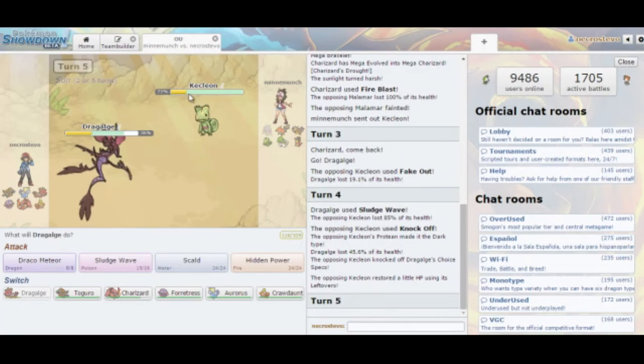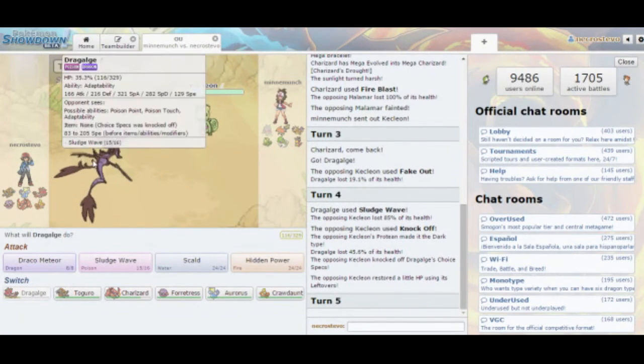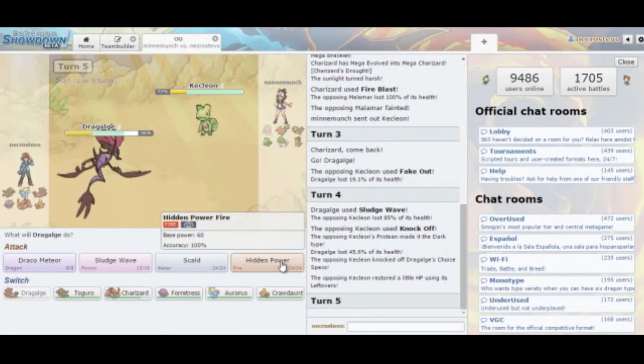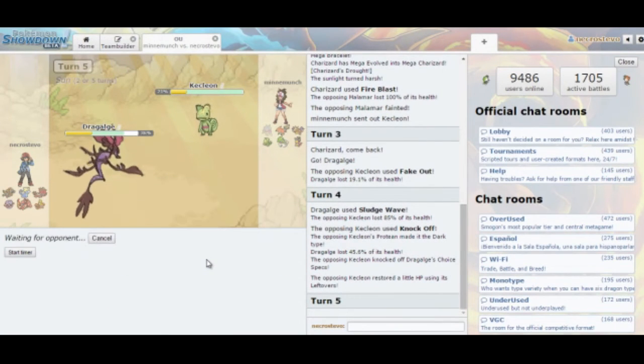That was a Specs Sludge Wave that Kecleon just lived — and that was Adaptability-boosted too, so I'm pretty sure he would have also lived the Fire Blast from Charizard. Here I just go for Sludge Wave again; there's no reason to change moves. He didn't bring Registeel, which I think was his only Steel type.